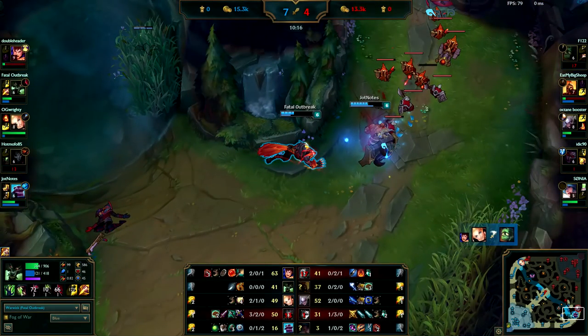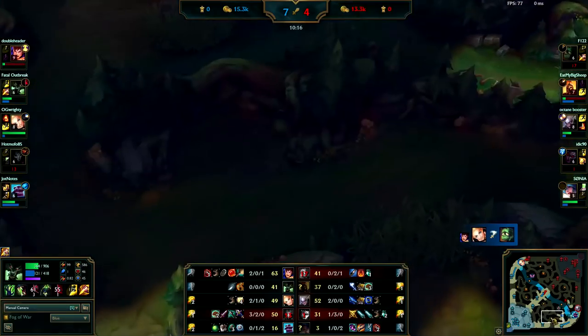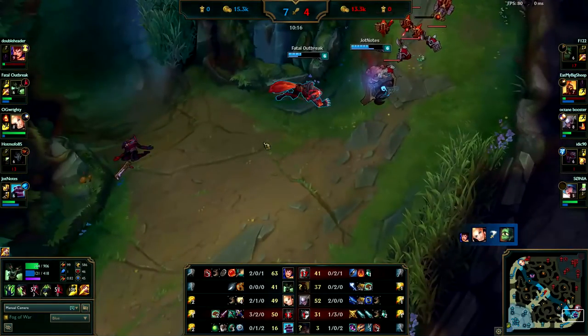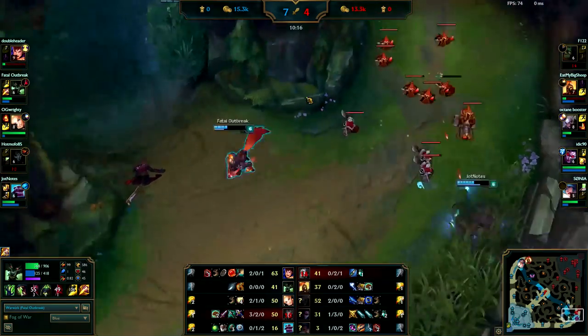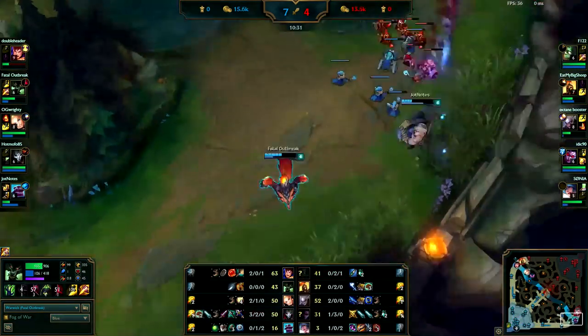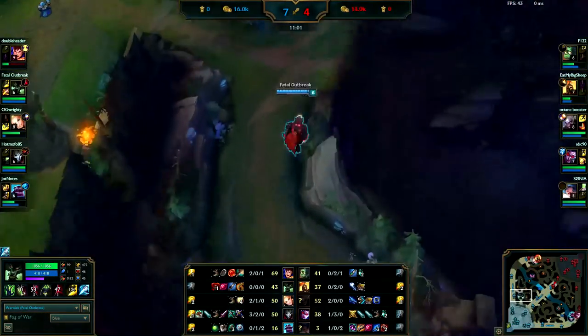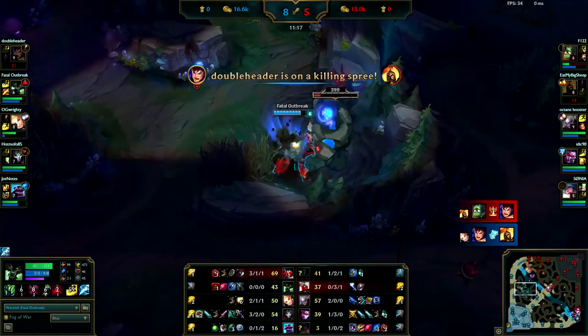A big thing I'm seeing is you're spending too much time in areas where you can't do anything. Look at your health, look at your mana — you don't have Flash or ultimate. So in reality you can't do anything. What you should be doing is doing your Golems, Raptors, and working your way up until your ultimate is off cooldown, because right now you're just wasting a bunch of time and putting yourself and your teammates behind.